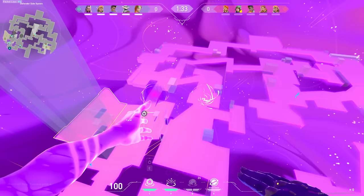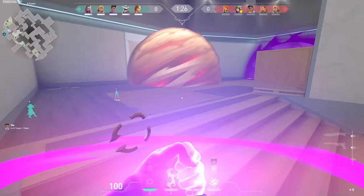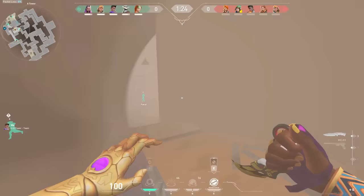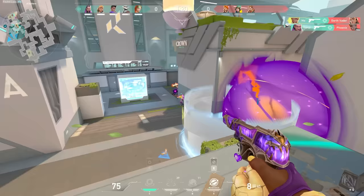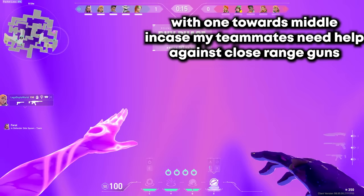I also placed a star right in the entrance of A main with the purpose of using it as a suck to stall for the push. I don't use it until I see they have contact on the minimap — if I do it too early, they can just wait it out. Which isn't entirely bad, but if you hit it at the right time, it can amount to easy picks.